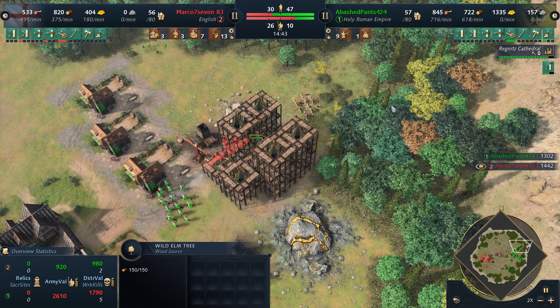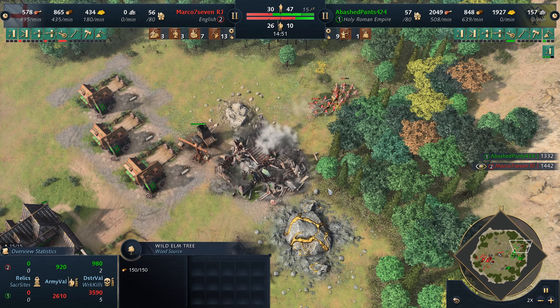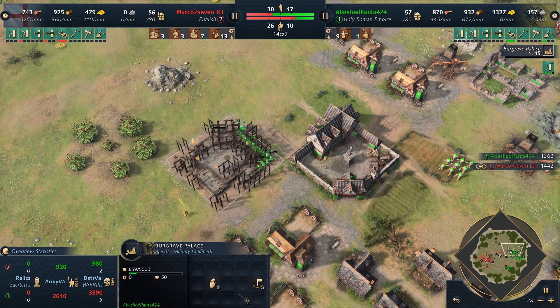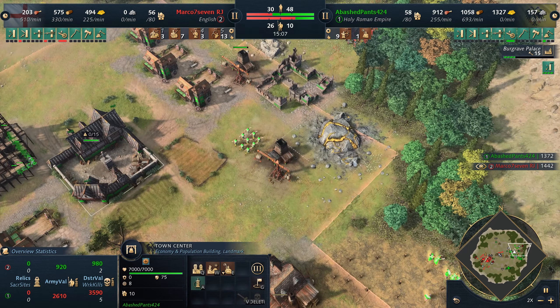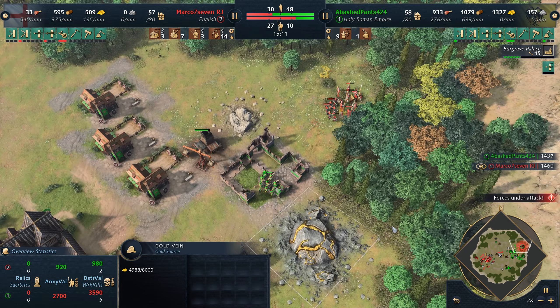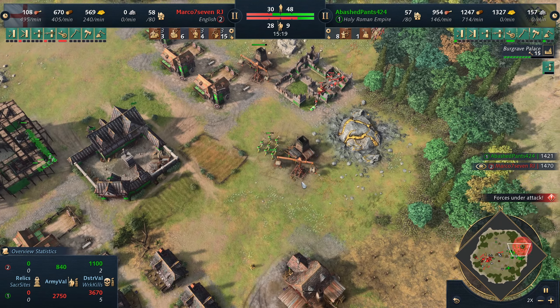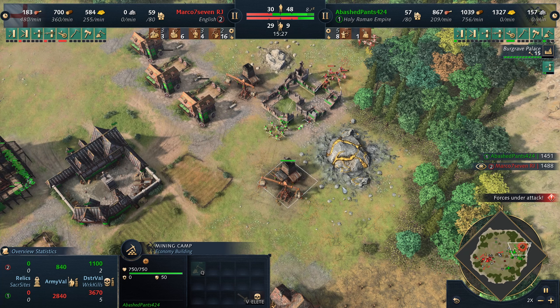Now, if Marco wants to win this game right now, he just sits here. He just sits here and does not move. Marco's like, oh, I've been sitting in my chair all day — I can do this. It's just I'm doing it in game instead of real life. Oh, my God — Abash cancels the Regnits and switches into Burgrave.